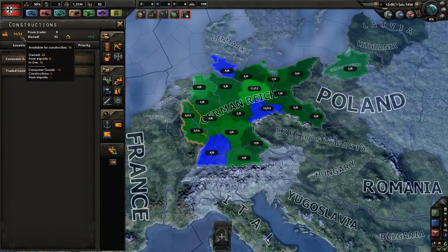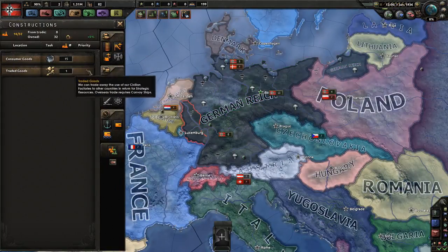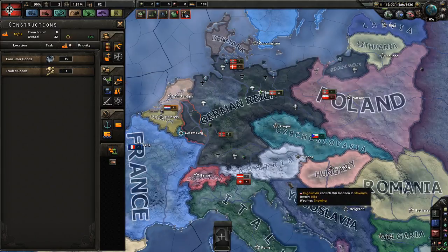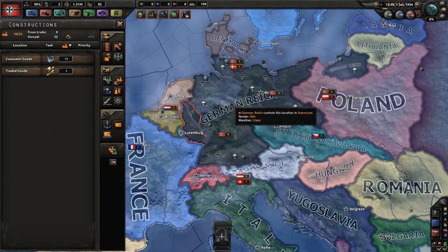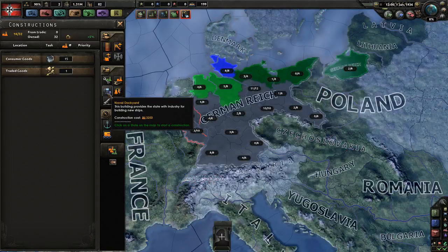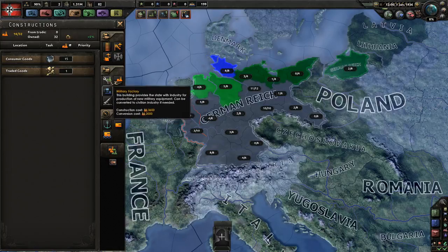We currently have 32 civilian factories, and if we go over here we will see that we have 40 military factories. So do we want to produce more military equipment, or have more construction done at the same time? As we are playing Germany, construction is quite important, because once we take over half the world we want to build there as well. If we have construction power in our homeland, we can quickly build military factories elsewhere. Naval dockyards — you can't build any in the hinterland, only at the coast. This is 8 out of 8, so we can't do anything there.